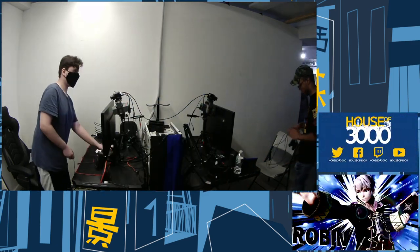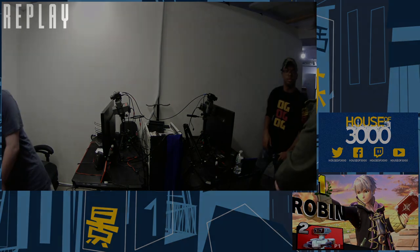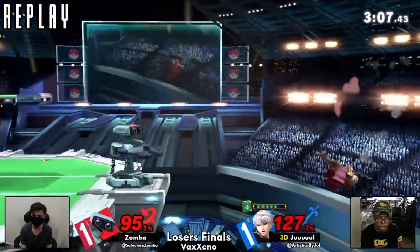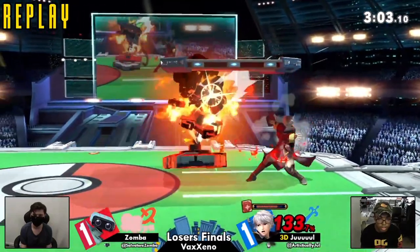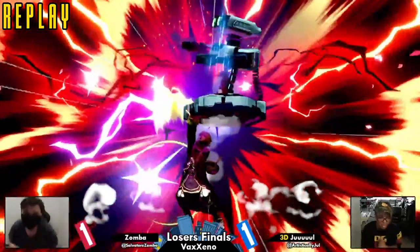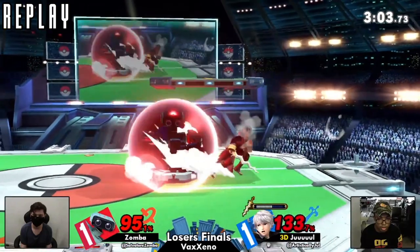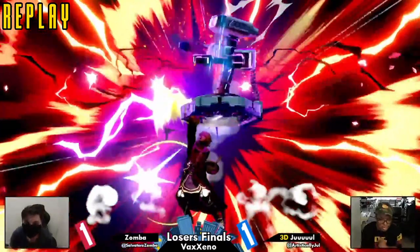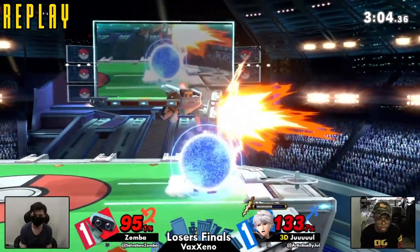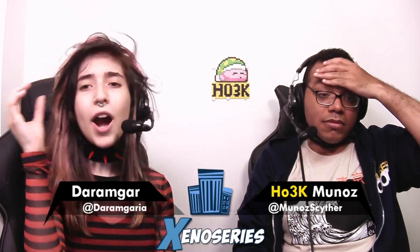I thought it was going to be a grab, a dash attack, maybe an up smash. But to dash in, bait an option from the opponent, and dash back — simply threatening with your own movement and positioning. Dashes in, dashes back, and baits out that spot dodge. If Zamba kept shielding, he would have been dead. If he rolled, he would have been dead. If he spot dodged — which is what he did — he would have been dead. He might have had enough time to jump. Dashing in like that to make the opponent scared and then dashing back out — Jule's brain is massive. That was nerves of steel.